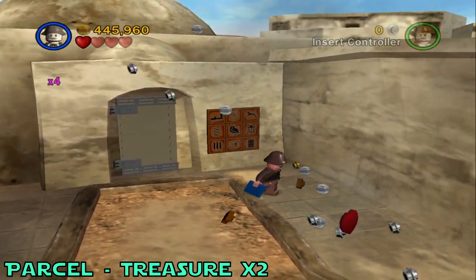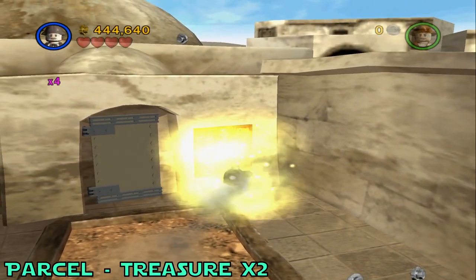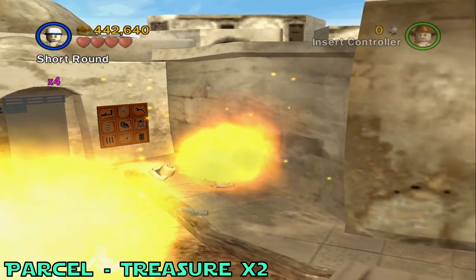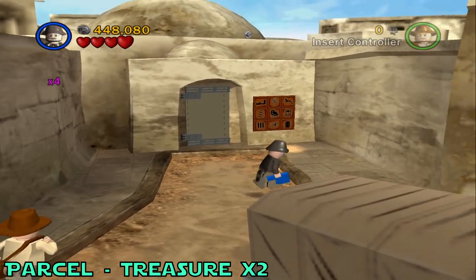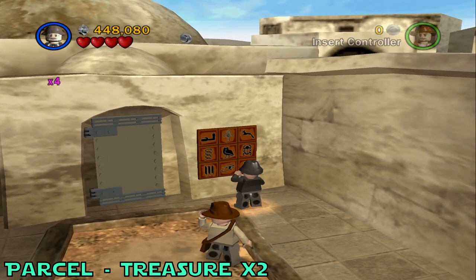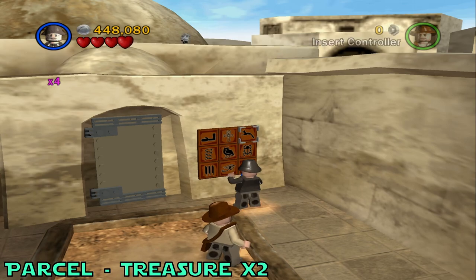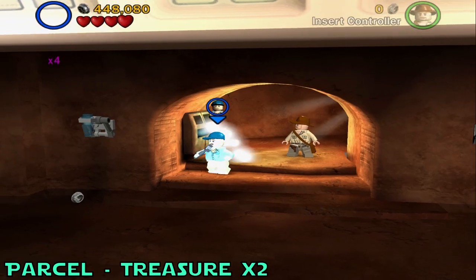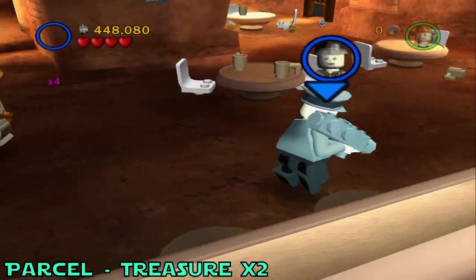Once you're through, come over to this little puzzle thing with some of the book. It would probably help if you kill all the people around here first. Once everyone's dead, you can focus on this. After solving the easiest puzzle ever, head in this open door.